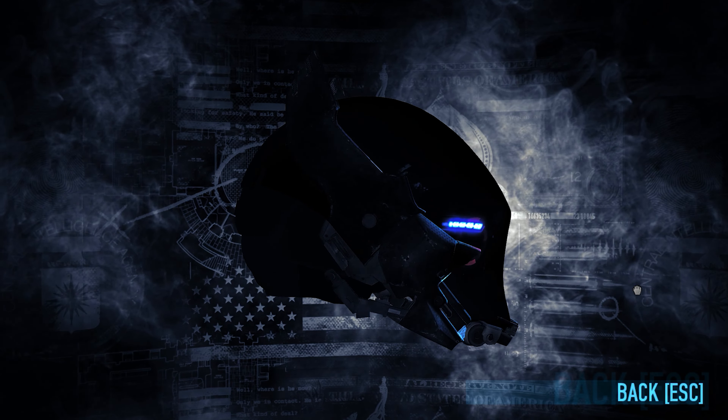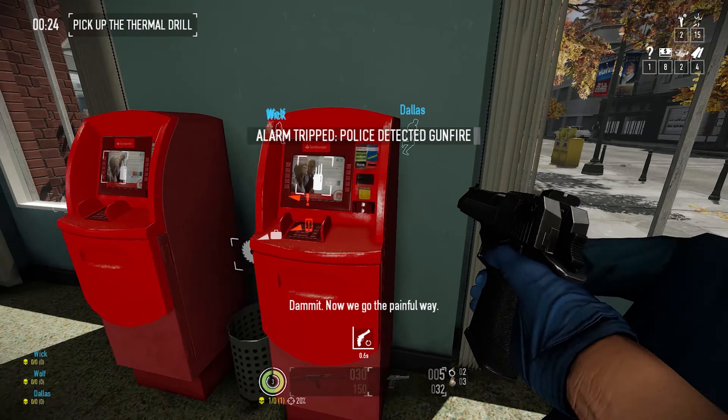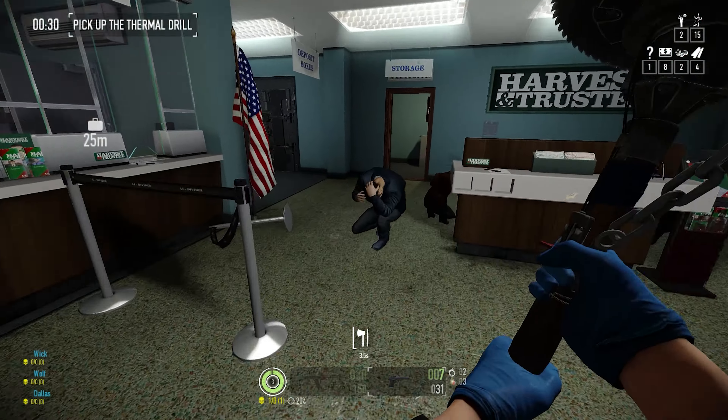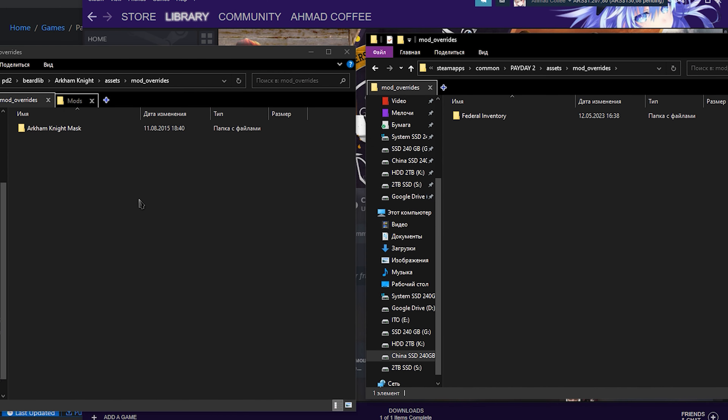Some mods like Wolfheart or Mad Helper require only BLT. Just some info about Beardlib — this mod adds the function to replace all models in the game, replace weapons, add custom guns and masks. It also works for sounds and music.